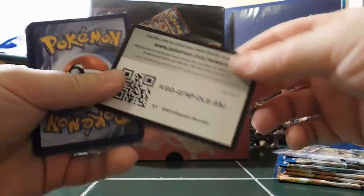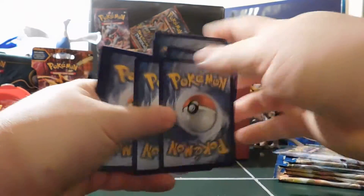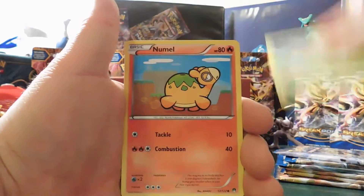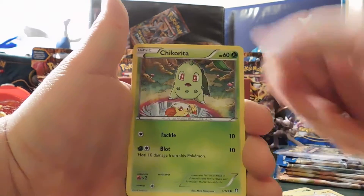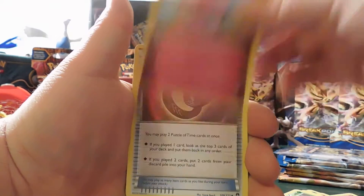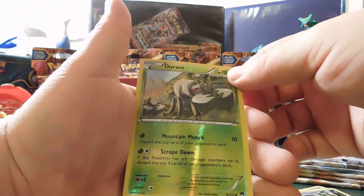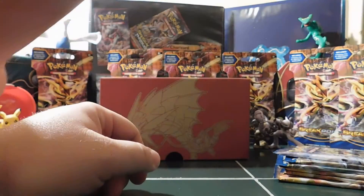Not a very good way to start off. Next pack of Luxray Break — and the code card. Here we go: Kricketot, a Numel, a Shinx, a Chikorita, a Clefairy that looks like a freaking zombie there, a Romanticize, Puzzle of Time, Nuzleaf, a Durant — Reverse Holo. And then a Lilligant Non-Holo Rare. Oh boy.